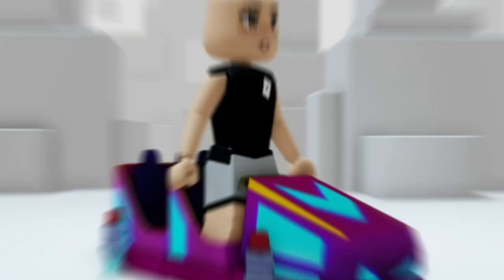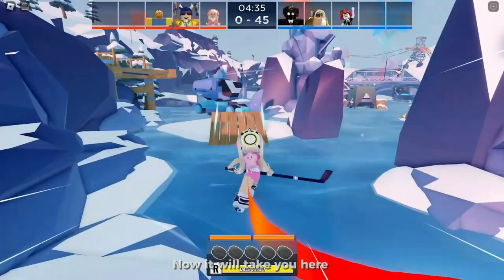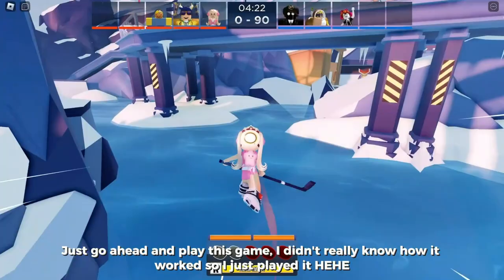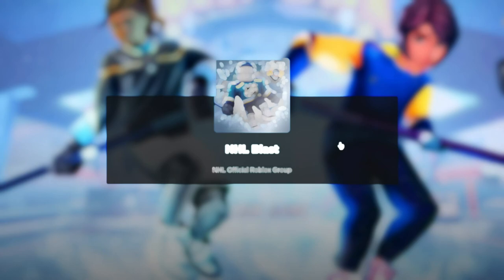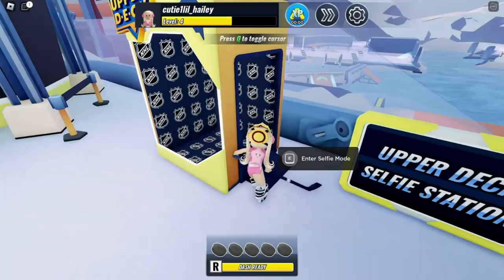Search up NHL Blast, created by NHL Official Roblox Group. Once in game, get into the circle at the center and press Join Game to get started. Just go ahead and play — get into the enemy's base and shoot your goal to get XP. You can also hit the enemy to get extra XP. After 5 minutes the game will be done. You don't need to win, as long as you get enough points to reach level 2. Press exit if you've reached level 2 to get back to the lobby. Equip the golden helmet you got by reaching level 2, then go take a picture — click the green button and you should get your badge.